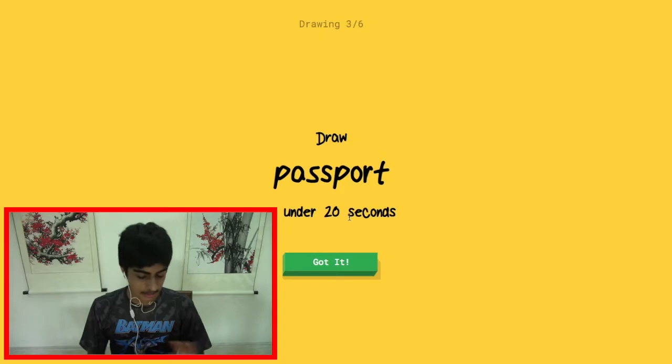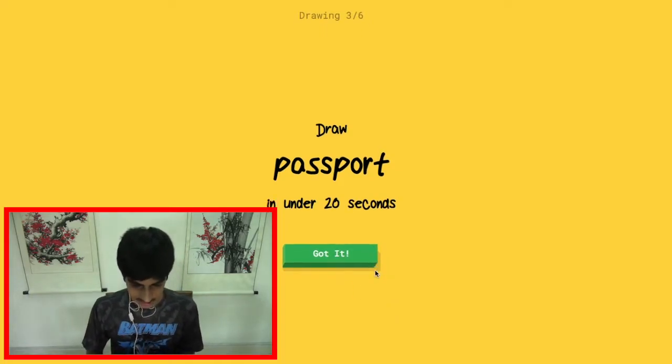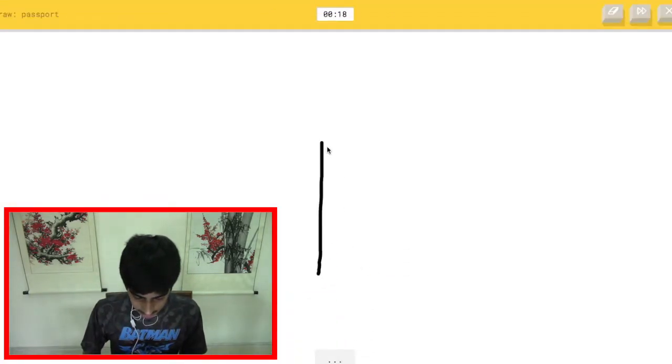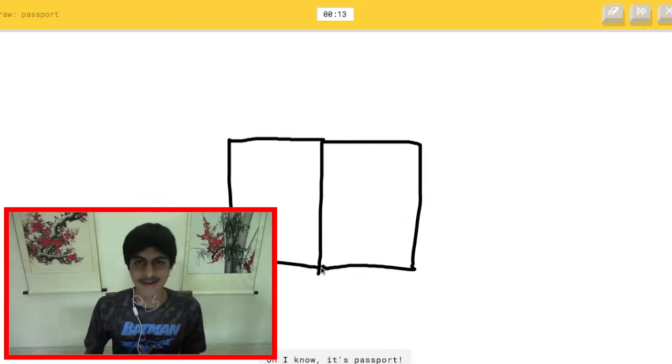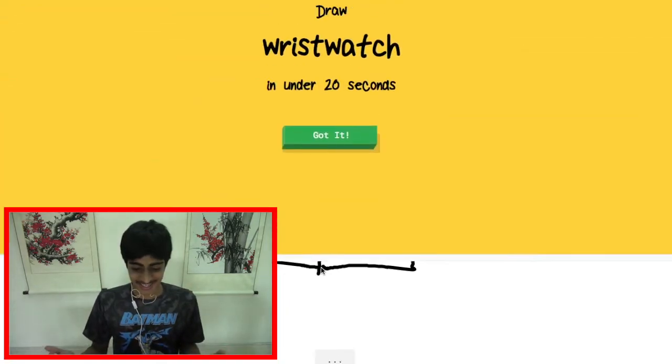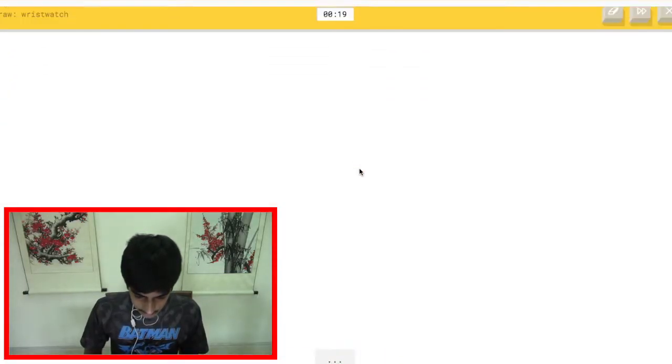Okay, draw a passport. I don't know — are you allowed to write in this? I'm just gonna go for it anyway. Passport... the AI sees line, room, door... oh, it knows it's passport! It could have been anything but it got passport. Okay, it got it!